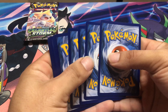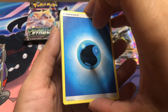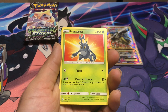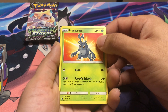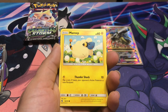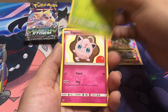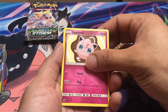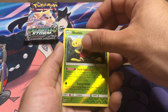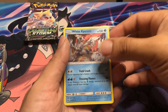I was really hoping for at least one or two Unified Minds packs in here. The only reason I assumed there would be is because Mewtwo and Mew are on the front and they're part of the Unified Minds set. Heracross looks so cool — I think that's the pose it has in the game. Shuckle, Last Resort — the rare is a White Kyurem. Looks cool.